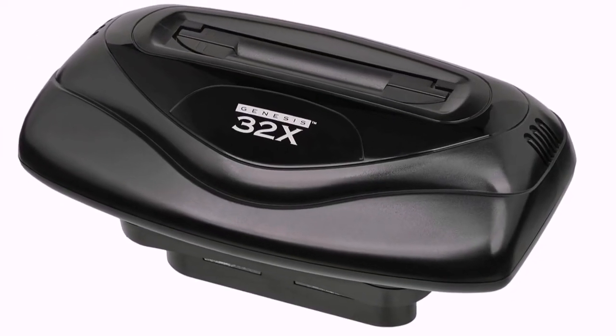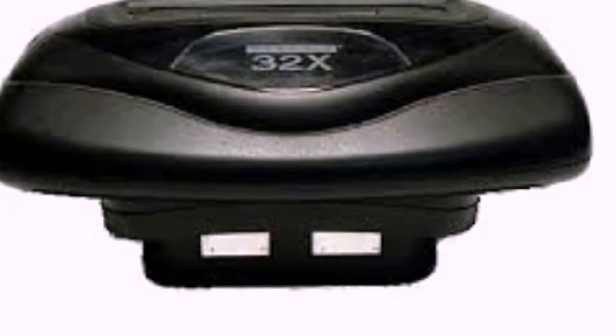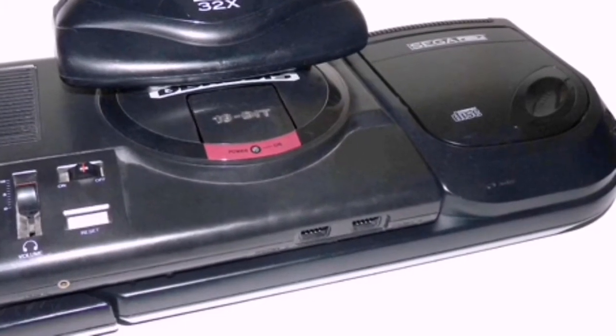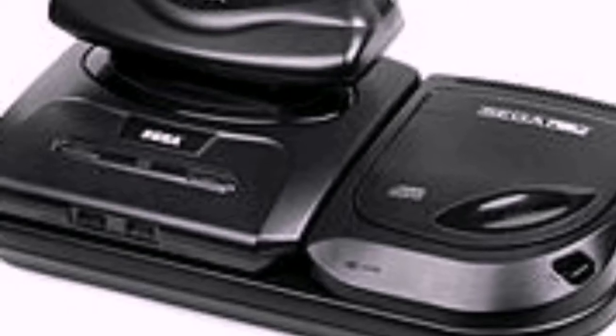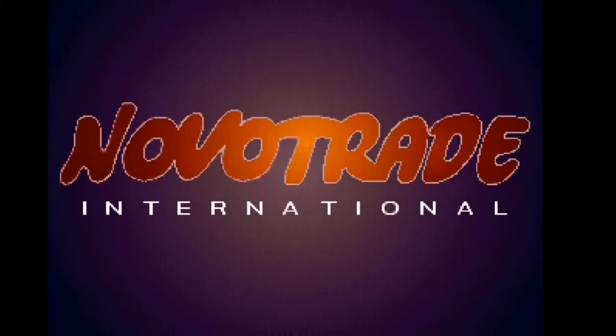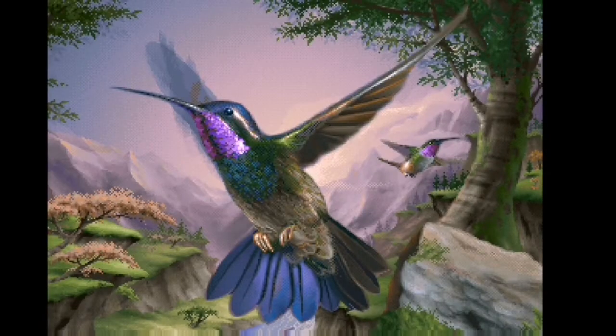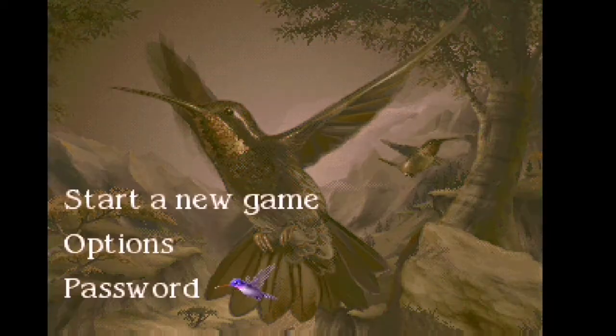I'm going to play a little video of the 32X in all its glory, and then we're going to get on with it guys. So — fantastic shoot-em-up with a difference: instead of a spaceship, you are a hummingbird. Basically, the story is a light and a dark crystal landed on Earth, and the light crystal began life.